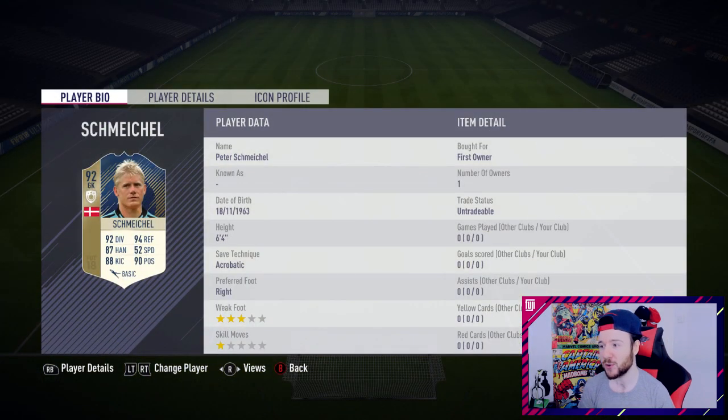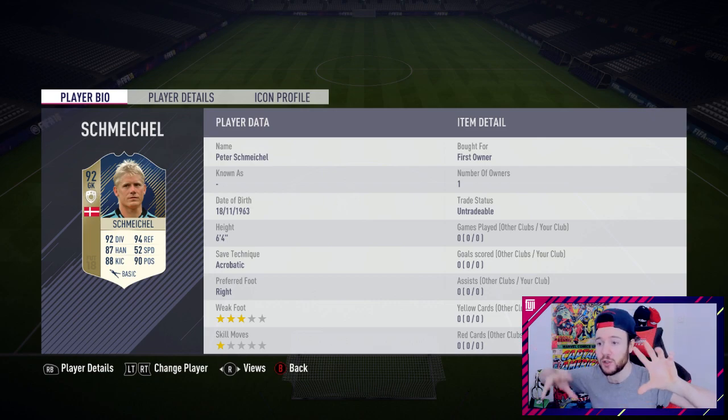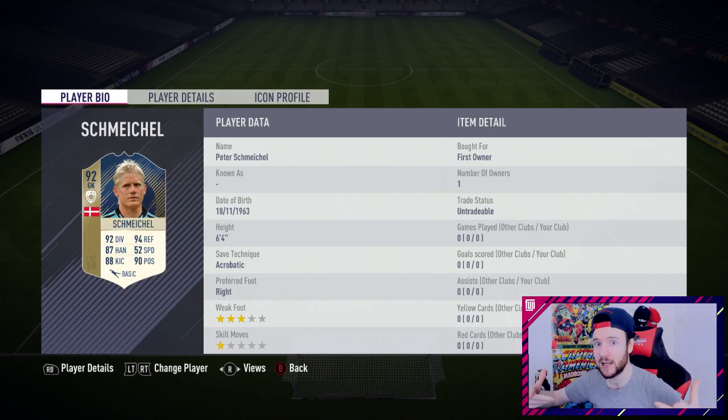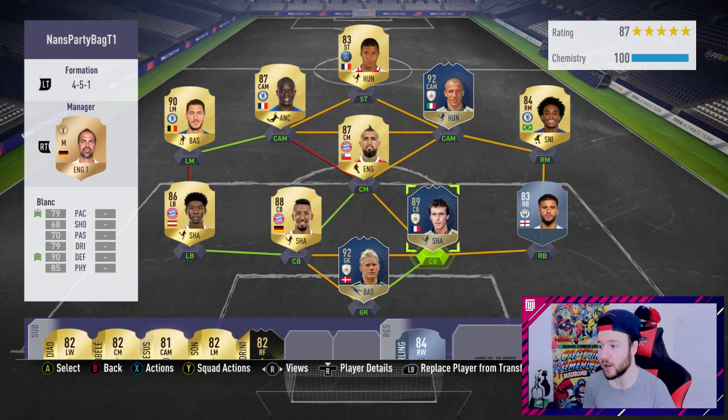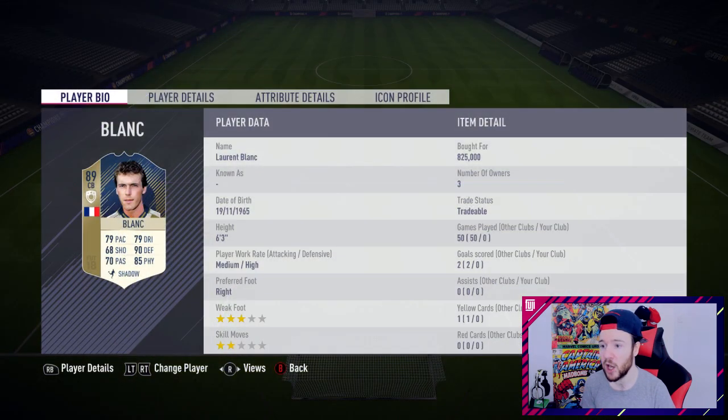Welcome to the weekend league mega team on the RTG. The first icon we went to unlock was Peter Schmeichael - six foot four, 94 reflex saves, 92 diving, 87 handling. The card just looks like the best keeper on the game. Is he going to play like that though? I hope so because we spent 300,000 coins on the card. I wasn't really intending to unlock a keeper anytime soon, but as they released him yesterday for 300k it is pretty cheap with the packs we got back. Schmeichael, welcome to the RTG.